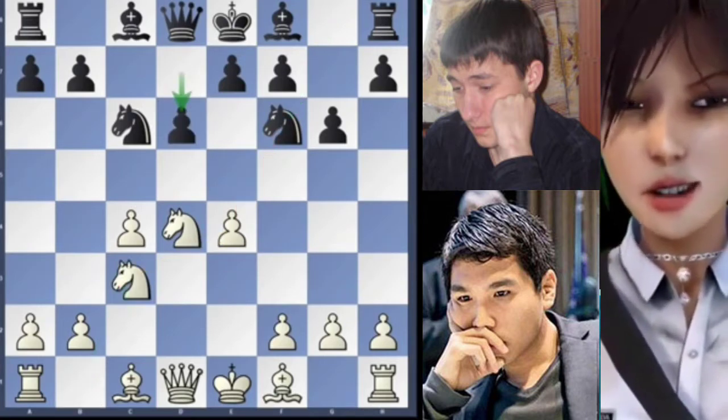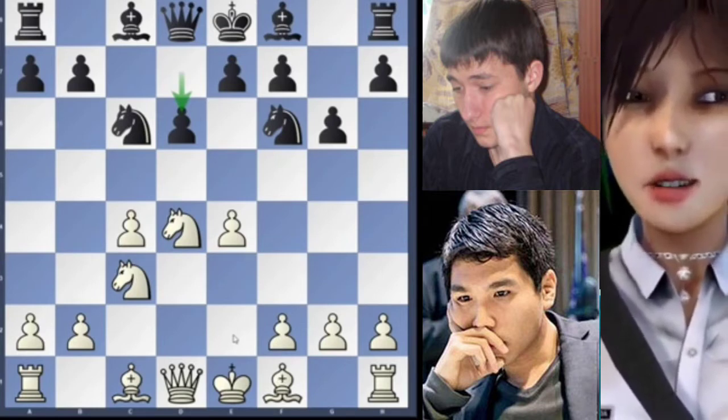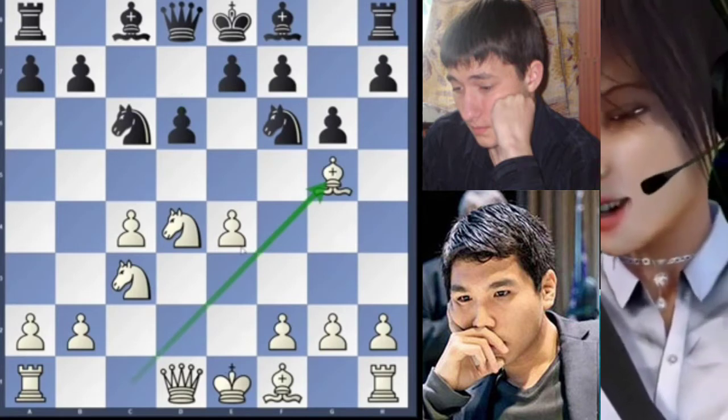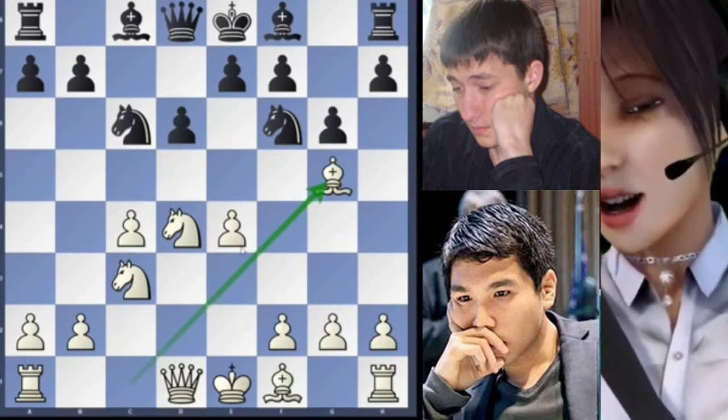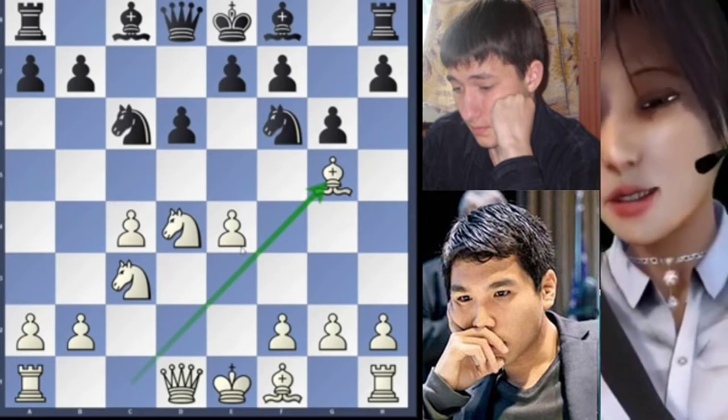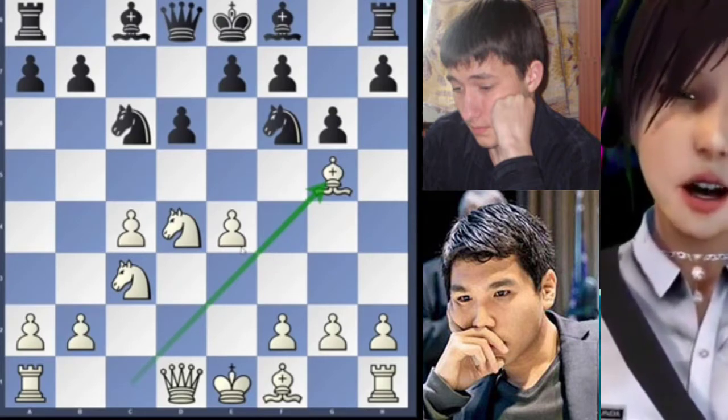D6. Now in this position Be2 is the main continuation, but Wessels prefers Bg5. This is a move that was also played by Judith Polgar 3 years before in a victorious game against international master Granero Roja.